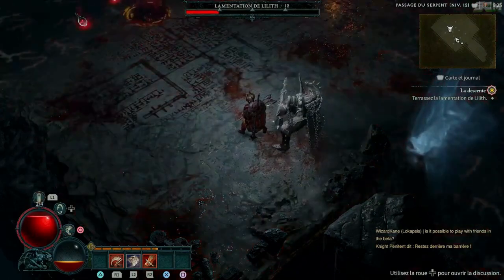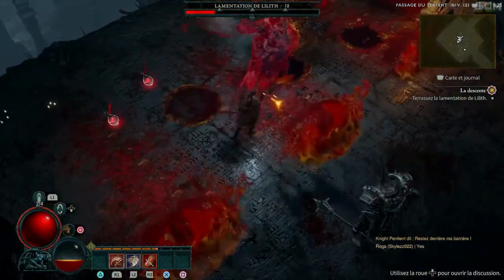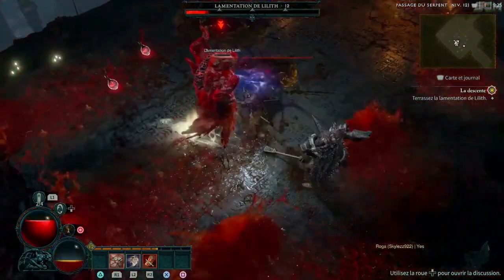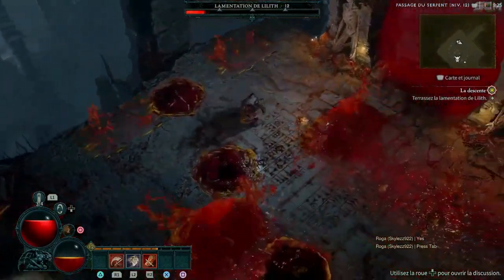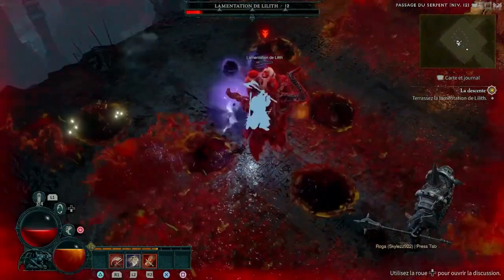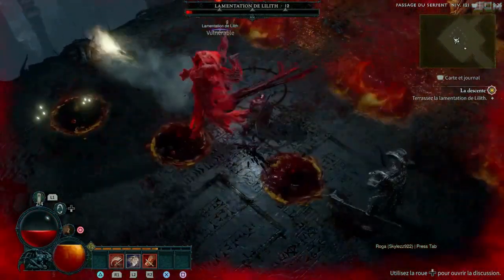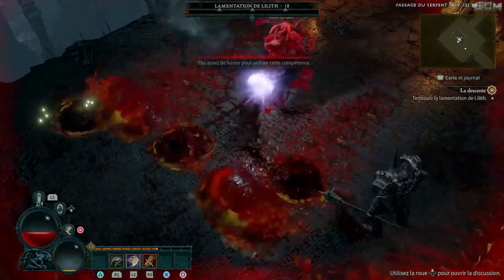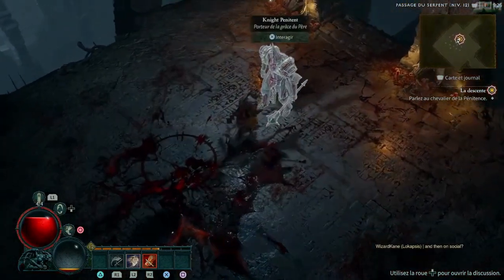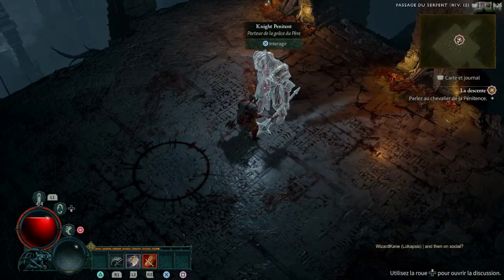Along with Diablo 4's open world is the way the game handles online multiplayer, which is a crucial aspect of the game's design. Diablo 4 features both local and online co-op play, allowing players to team up with friends or strangers to take on the game's challenges together. The game features a shared open world where players can freely explore and interact with each other, as well as participate in events and quests together. Diablo 4 will feature a robust matchmaking system, and players can also create their own private games and invite friends to join them. One of the most exciting features is the ability for players to seamlessly join and leave each other's games without any interruptions or delays. Overall, Diablo 4's online multiplayer is shaping up to be a major highlight of the game, promising a thrilling and engaging experience for fans of the series.